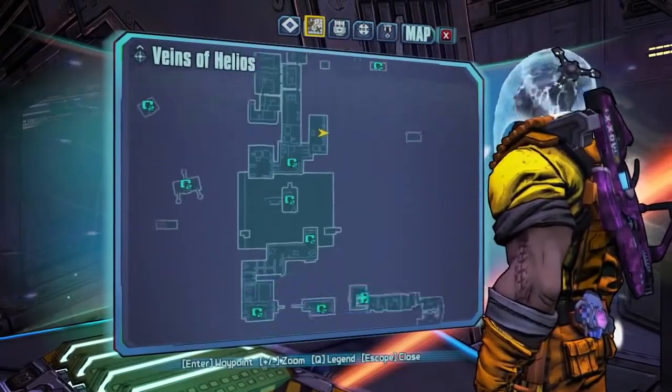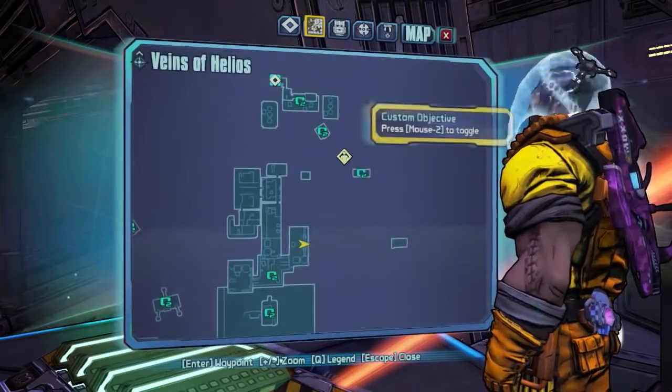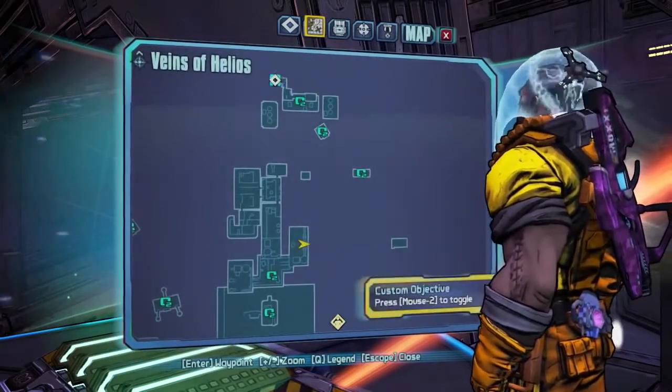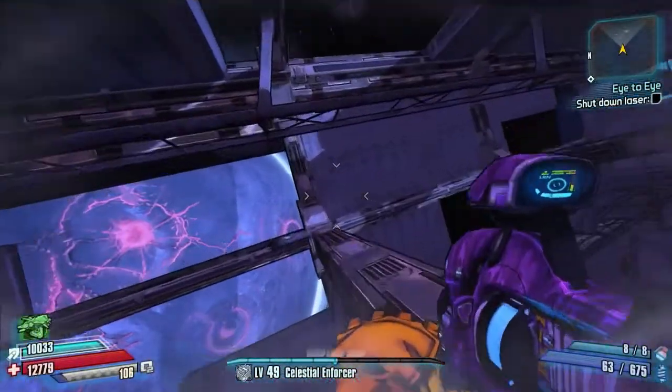This is where you're going to want to come to on the map. It's just as you come outside for the first time and you hit all these jump pads. You're going to want to come to this jump pad here — that is where you are going to ride up, as I've just highlighted on the map.